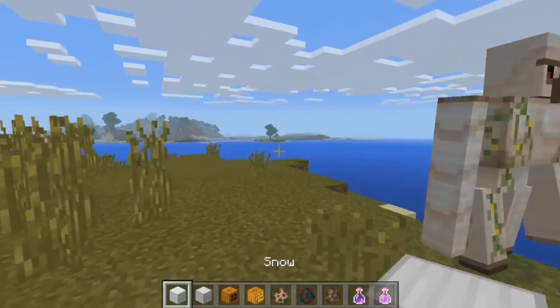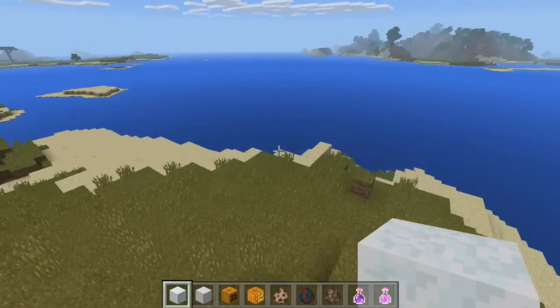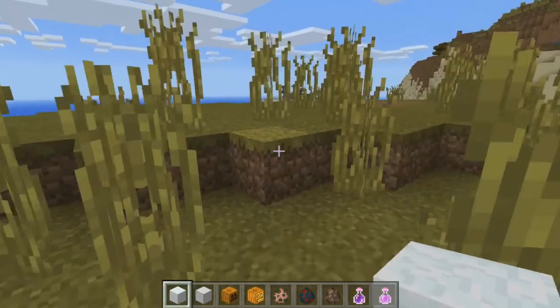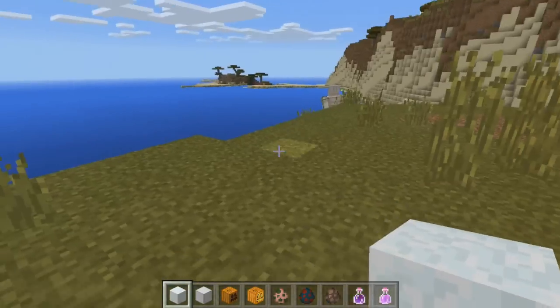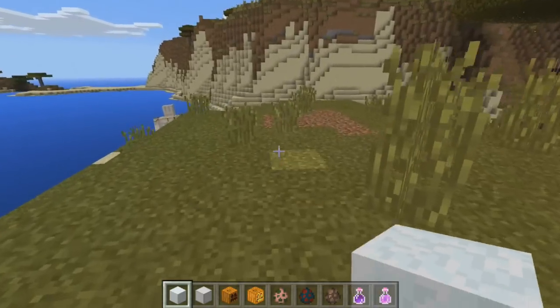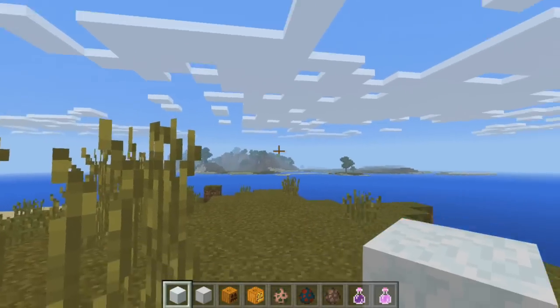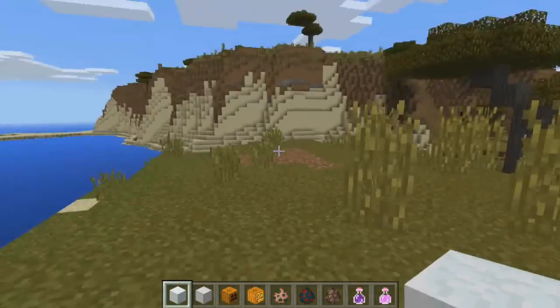Snow Golems are exactly the same pretty much. Obviously if you guys are in a snow biome, they work a lot better. What's cool about Minecraft Pocket Edition now with the new update that just came out is there's actually snow on the ground. So you're actually able to use the snow-like features — it'll be snowing down. I can probably get a video to show you guys some of the new weather.